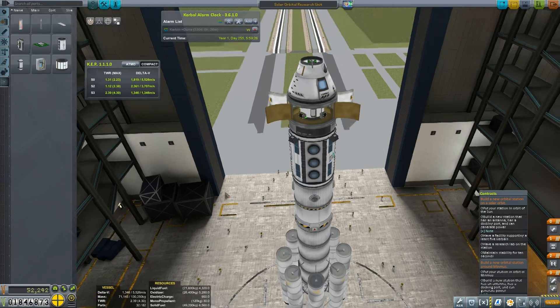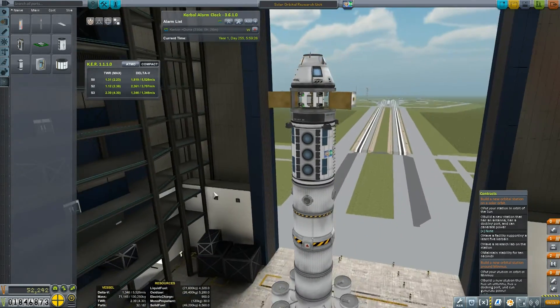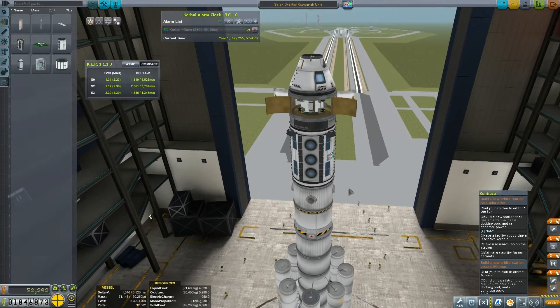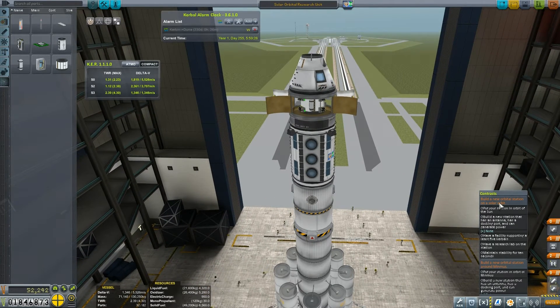What's up everybody, Reinstein here, and today we're playing Kerbal Space Program Career Mode 1.1.2. Today we're going to do something pretty cool, and that's build another research station, but this time it's going to be in a solar orbit.